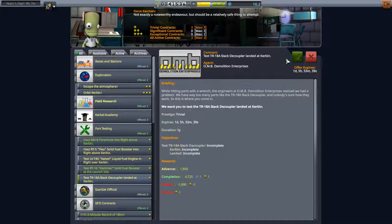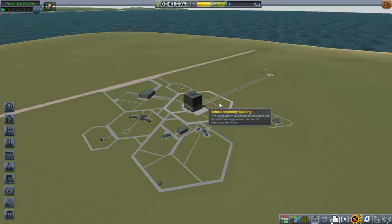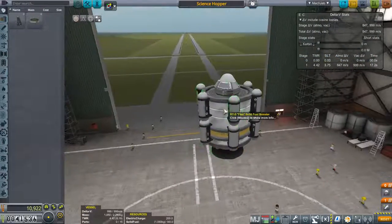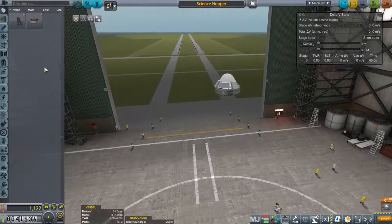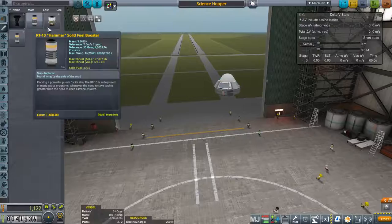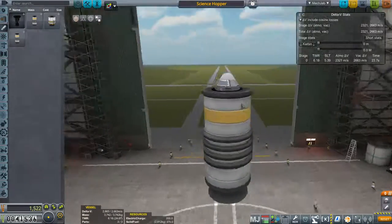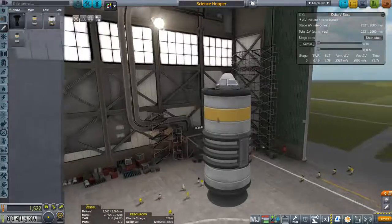Let's go into the R&D center. Let's get basic rocketry and engineering 101. I want more science, so let's buy the thermometer and magnetometer.